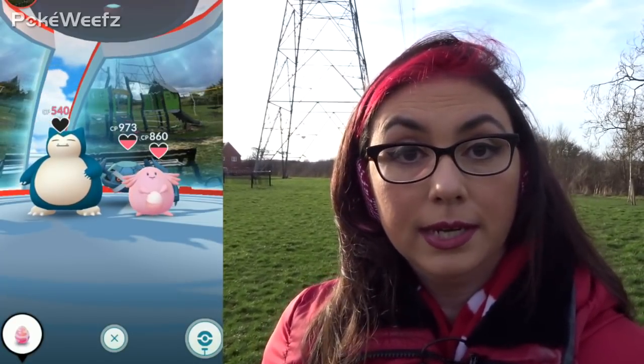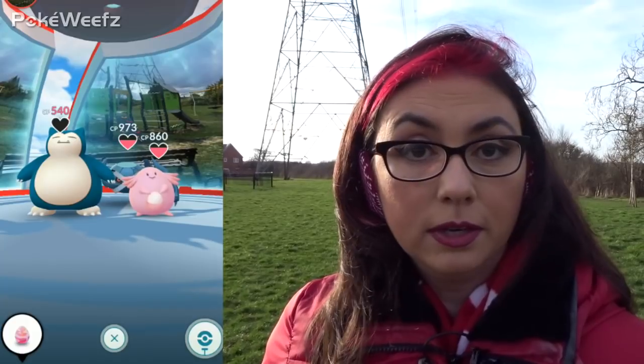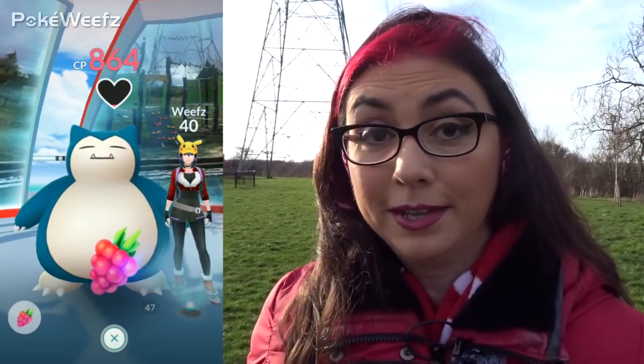Over here, this big red thing is the gym. Click on that and you'll see a bunch of Pokemon in there. I'm Team Valor, which is the red team, and we currently own this gym, which is why the gym's outline is red. If the gym is owned by Team Mystic it'll be blue, and if it's owned by Instinct it'll be yellow. Because this is the same team as I am, I can't battle in this gym — all I can do is go into the Pokemon and feed them berries. There's a whole lot of stuff going on in gyms, and it's in a separate video.